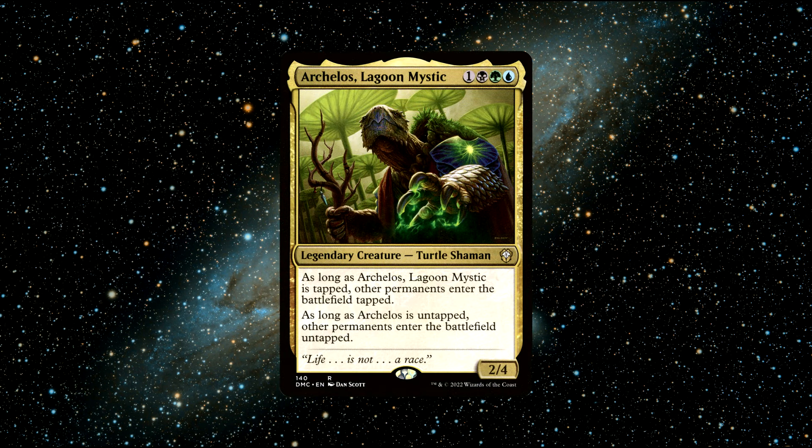Number 2. Arkelos Lagoon Mystic — a legendary turtle shaman creature that costs 1 blue, 1 green, 1 black, and 1 generic mana to cast. He has 2 power and 4 toughness and says the following: As long as Arkelos Lagoon Mystic is tapped, other permanents enter the battlefield tapped. As long as Arkelos is untapped, other permanents enter the battlefield untapped.